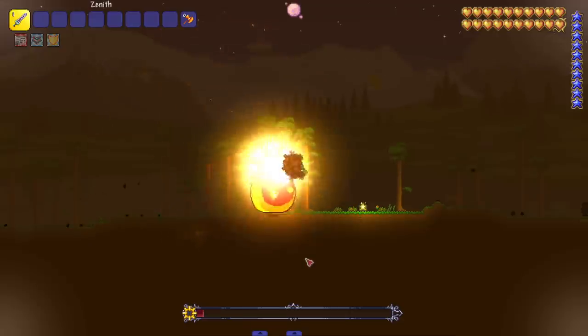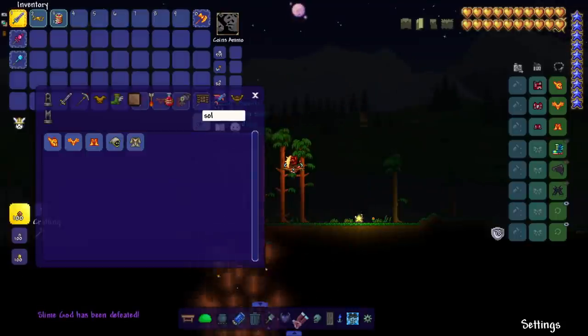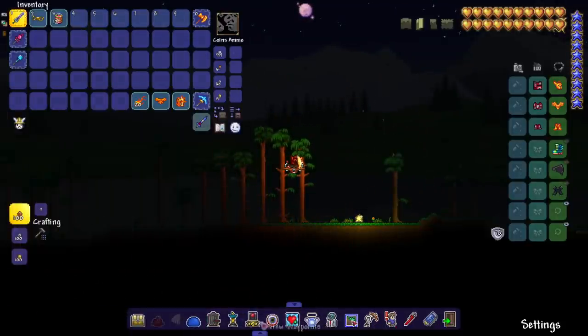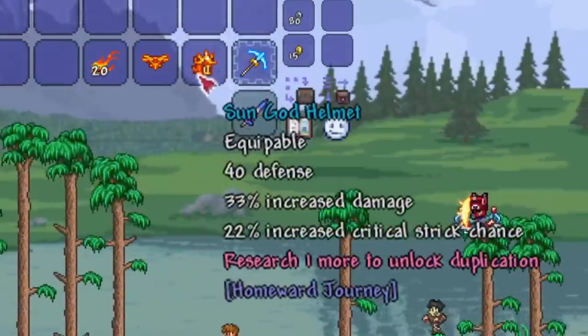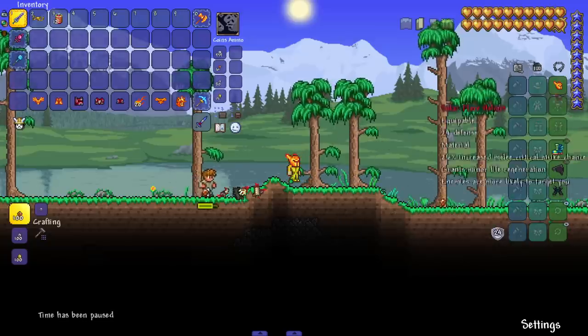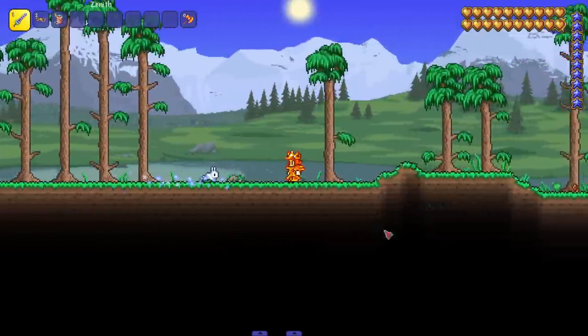I'm seeing that laser attack a little bit more often, but other than that the attacks seem exactly the same. Boss defeated — I didn't even know it was nighttime; the boss makes it so bright. Drop: Sun God Armor. Let's put on the Sun God Armor. Set bonus provides unlimited mid-air jumps and negates fall damage.